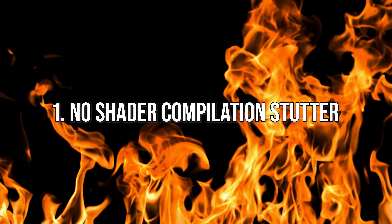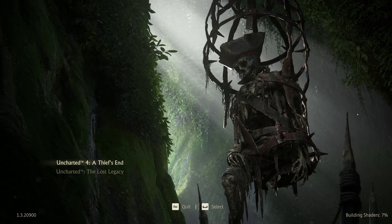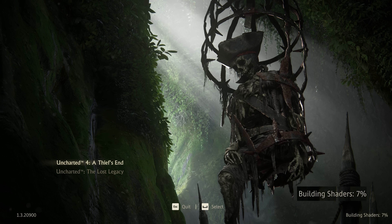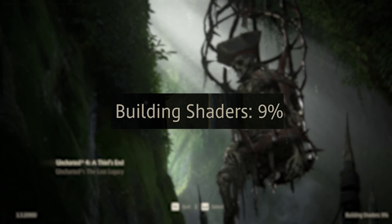My first proposition is: have no shader compilation stutter. How it is achieved is honestly not too important. Shaders can be compiled with a pre-compilation step, like we see in Uncharted: Legacy of Thieves Collection on PC, which makes you wait up to 10 minutes or more on a powerful CPU, and even longer on mid-range ones. Shaders can also be compiled asynchronously in the background on the CPU, utilizing more CPU processing power found in PCs, like we see in Star Citizen.